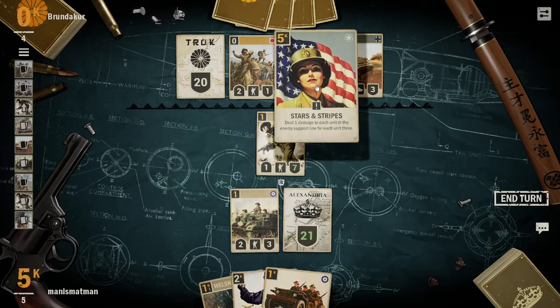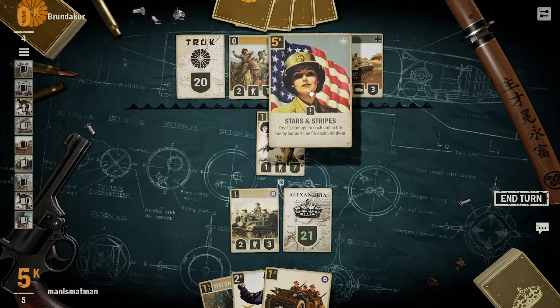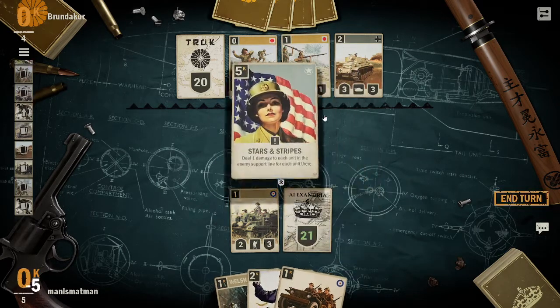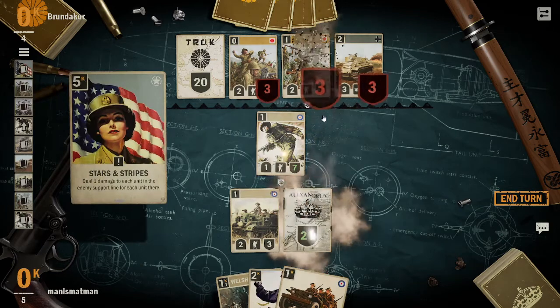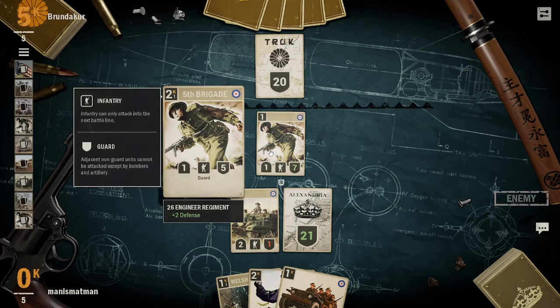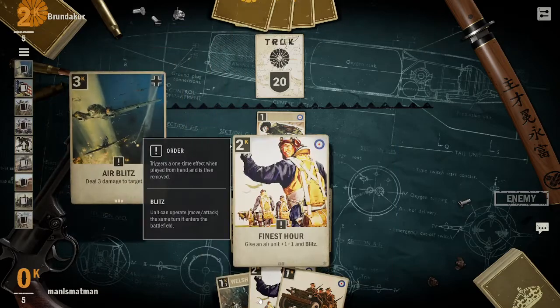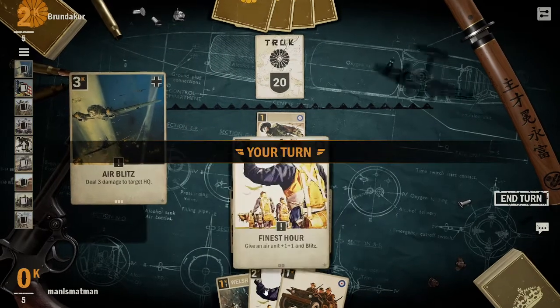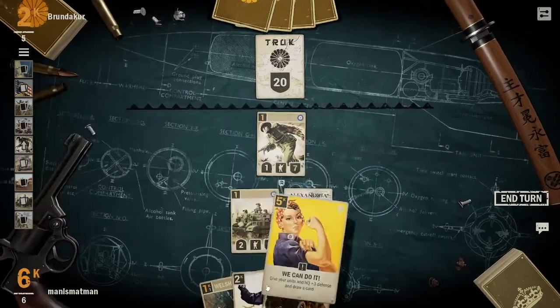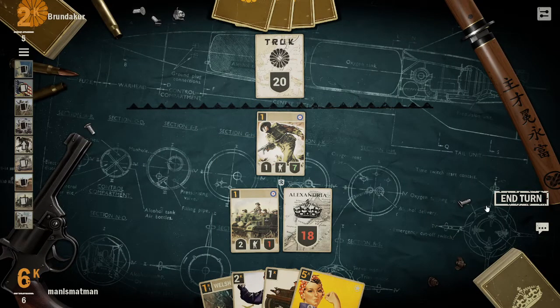This card is extremely good - Stars and Stripes. It does one damage to each unit in the enemy support line for each unit there, so it just wipes out their support line. Also, Blitz is essentially haste - a Blitz unit can operate in the turn that it's summoned, whereas usually they can't operate on the turn they're summoned.